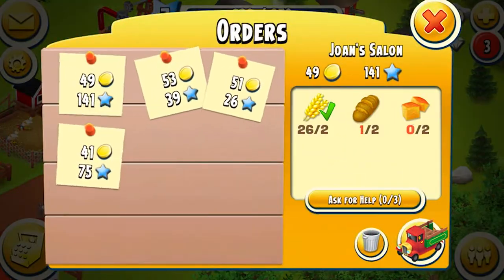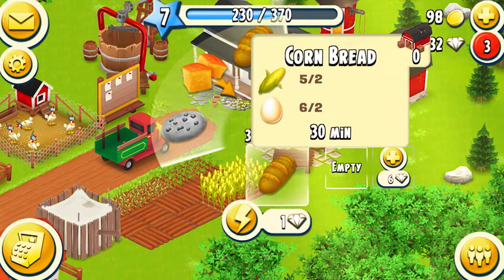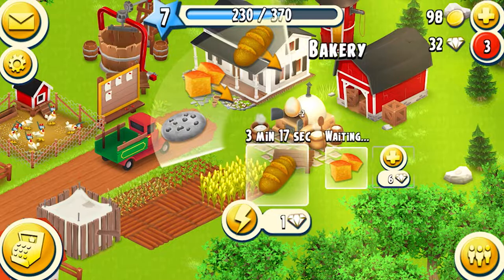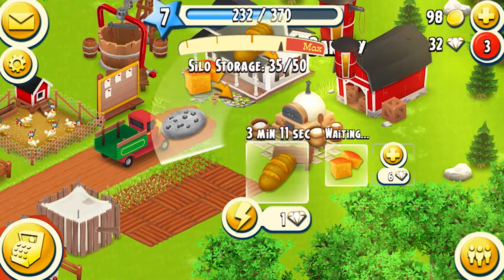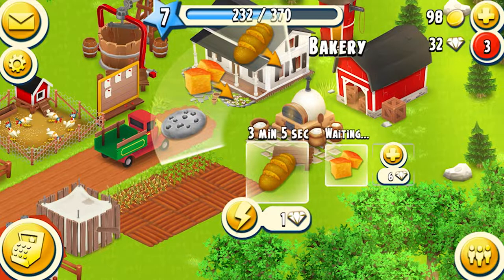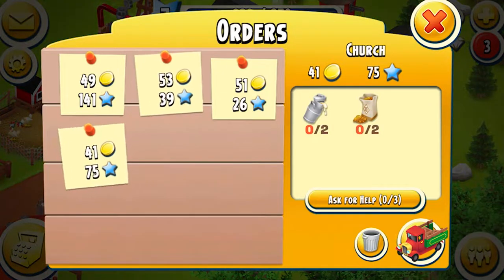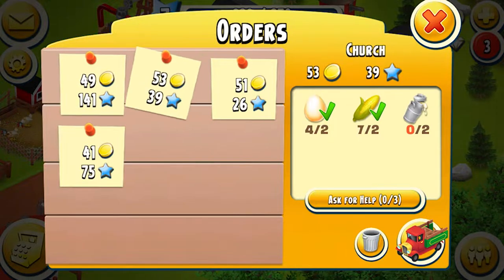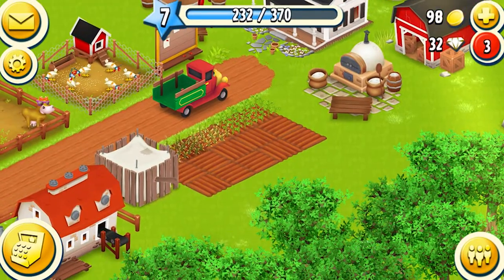We need two eggs for that order. Two plus two is four, so we think we have just enough. We'll get more eggs too. Once this bread finishes, the chicken eggs will be collectible as well, and then we can put another cornbread in. We won't be able to complete this one because we're waiting for the sugar mill. We'll be able to complete that one, unless we can buy milk.